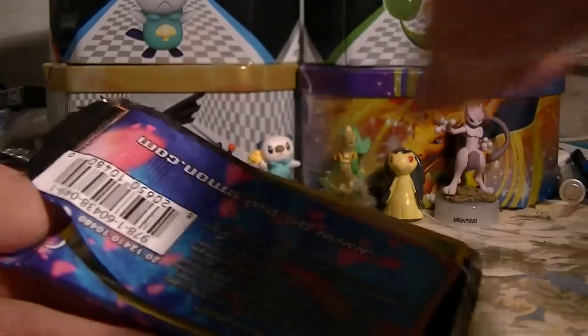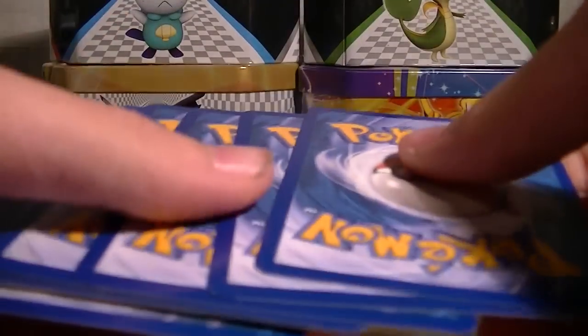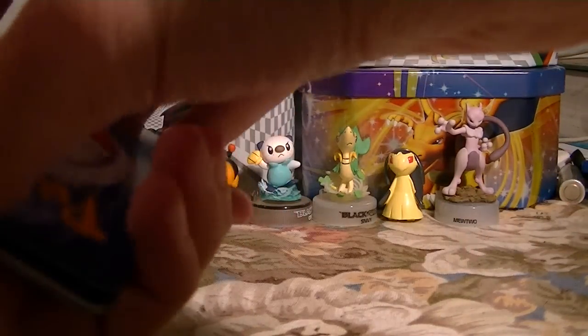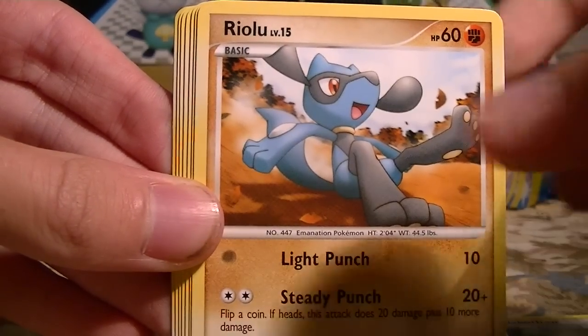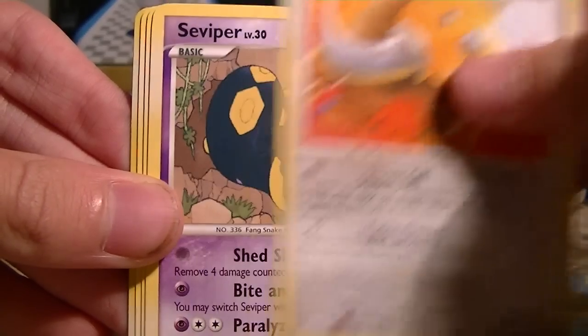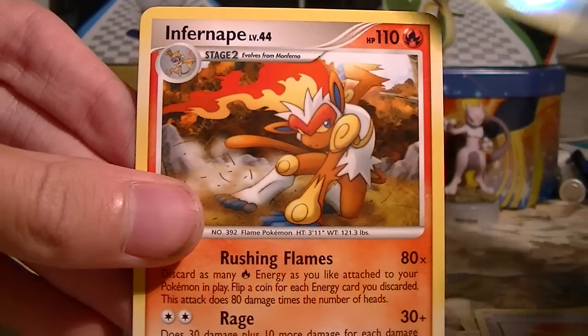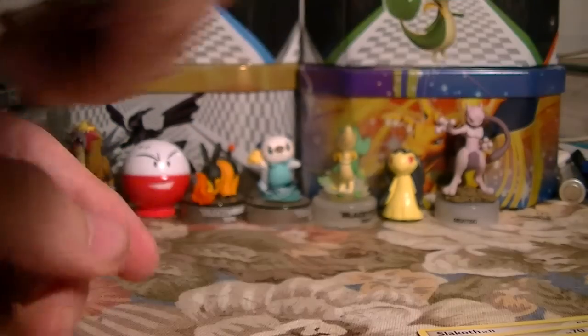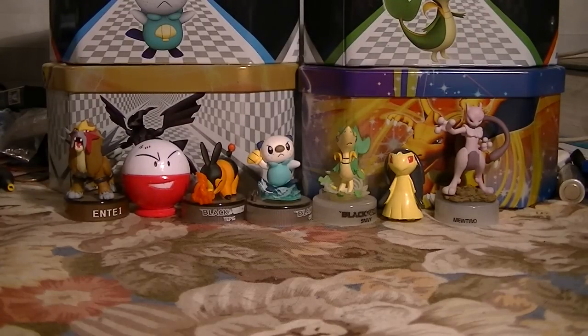Next Platinum pack. We got a Wurmple, Slakoth, Riolu, Squirtle, Tauros, Seviper, Galactic HQ, Level Max, Slakoth Reverse, and an Infernape. No Ultra Rares yet, but I'm really hoping we get at least one out of these 15 packs to get my money's worth.